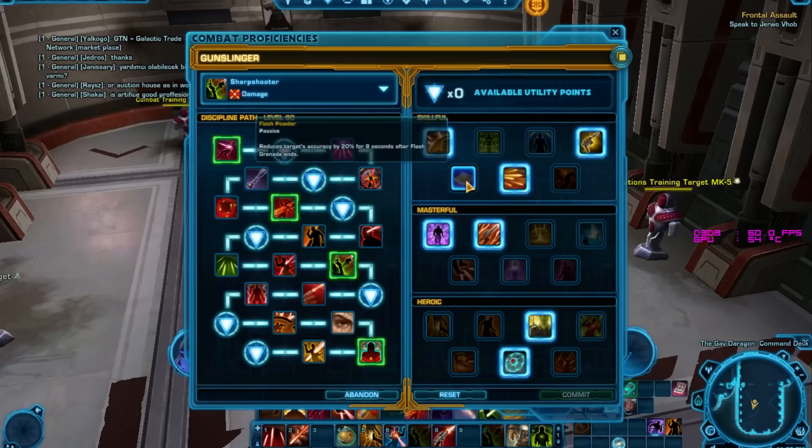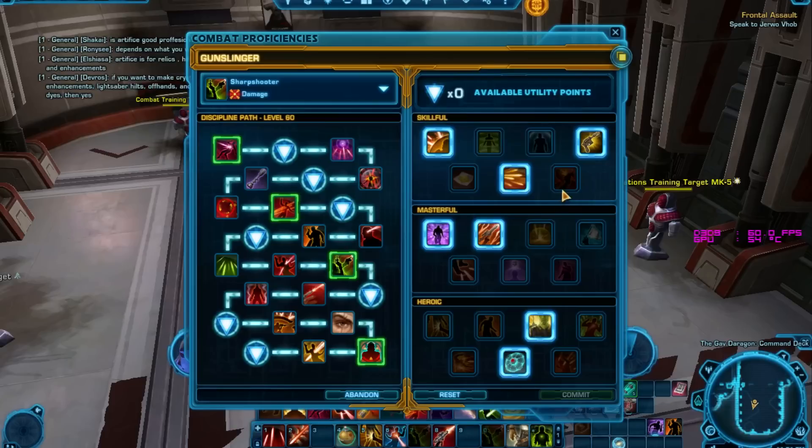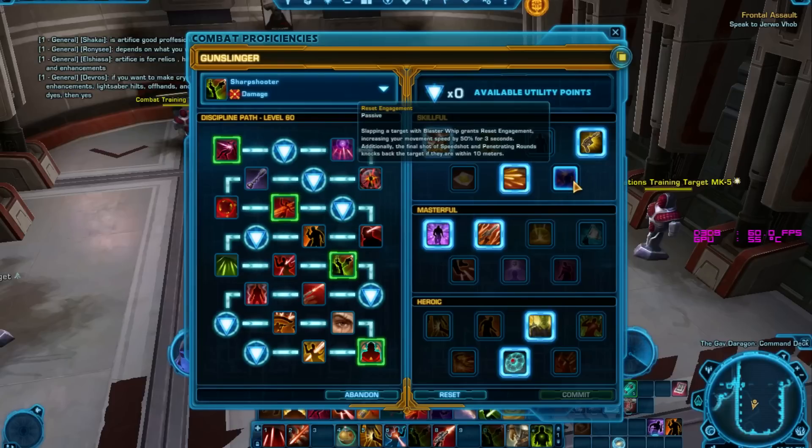Flash Powder — not really. This is with PvE in mind. It reduces the target's accuracy by 20% for 8 seconds after Flash Grenade ends, which is alright in one-on-one PvP, but not really what we want here. Reset Engagement — slapping the target with Blaster Whip grants Reset Engagement, which increases movement speed, but we're not going to be meleeing anyone. It also increases the final shot of Speed Shot, Penetrating Rounds, knocking back the target — not really useful for raiding, though it's useful in PvP.